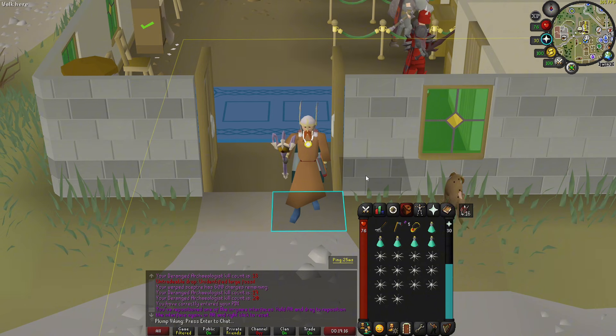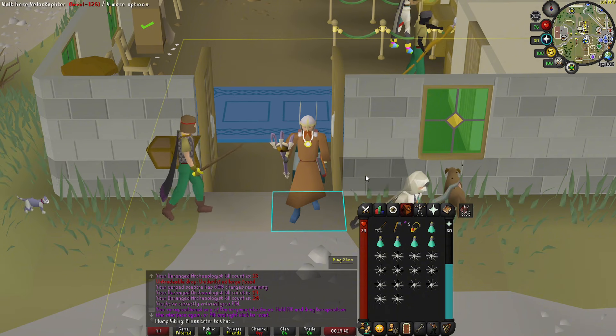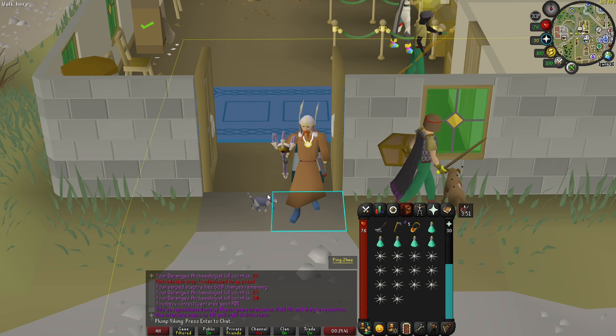The first thing is your inventory setup. You're going to want to bring an axe and a rake if this is your first time going or you have not unlocked the mushroom tree in the swamp. You'll also want to bring a dig site pendant if you have it, or a way to get to Fossil Island. Some prayer potions and some food. You're not going to need a whole lot of food but you will make a mistake from time to time and take a little bit of damage, so just make sure to bring some with you.